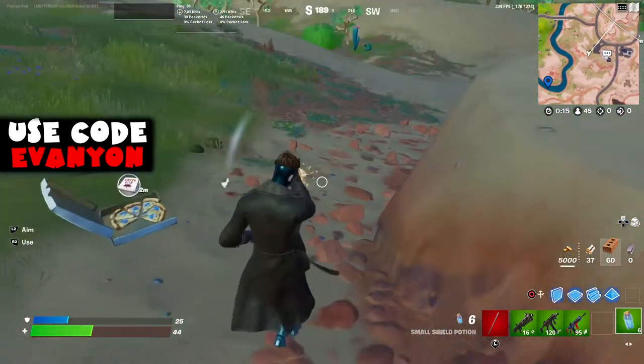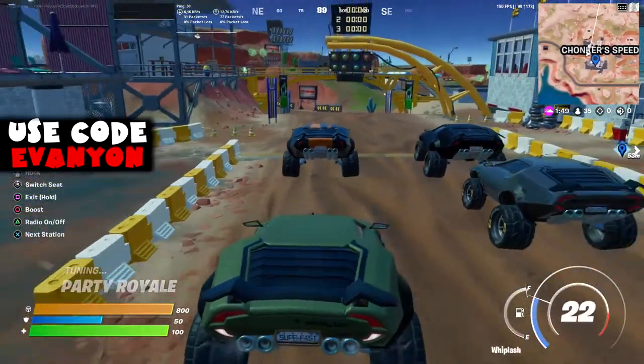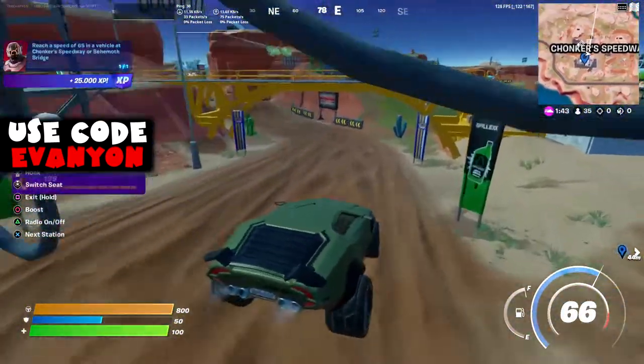Next, reach a speed of 65 in a vehicle at Chunker Speedway or Behemoth Bridge. I recommend doing it at Chunker Speedway because you can get the fastest car in the game with the off-road tires, making it very easy to reach 65 as you can see.